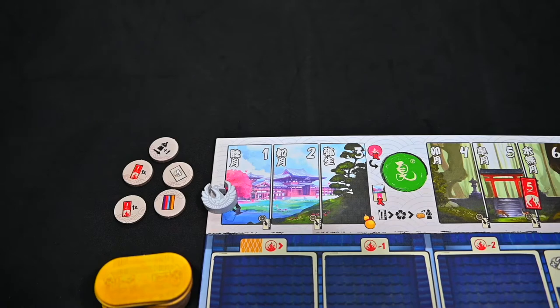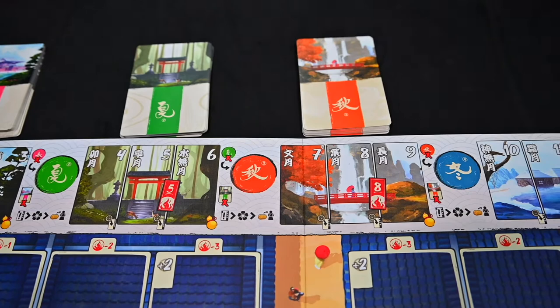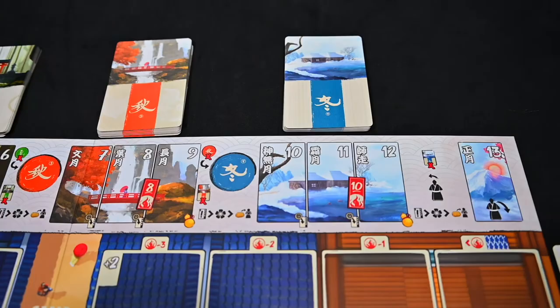Spring will have pink, summer will be green, autumn will be orange, and winter will be blue. Shuffle each deck individually and place them above each matching quarter of the rounds.